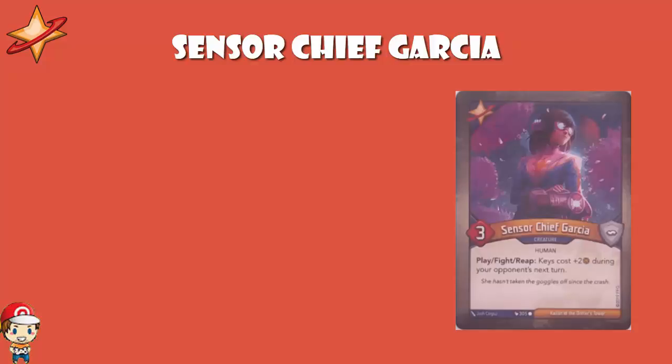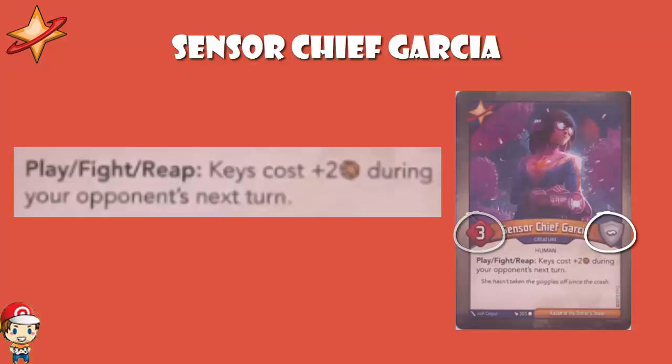Starting off, we've got Sensor Chief Garcia — a five-power, zero-armor creature. When you play, or fight, or reap, keys cost plus two amber during your opponent's next turn. It's plus two, and we've seen a whole bunch of cards that are plus three. But it's when you play, and then when you fight, and then when you reap — this is kind of cool. It's a little bit weaker than some of the other cards in this video, but it's going to come around again and again and again. You get it when you play, so even if your opponent takes down Garcia straight away, you're fine — but you also get it when you fight and when you reap. The chances are you're actually going to get a lot more mileage from this than from a lot of the other cards we're looking at.